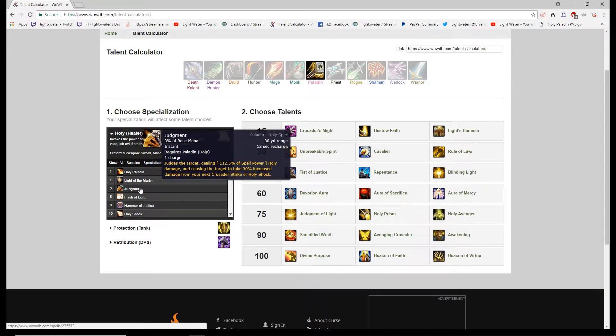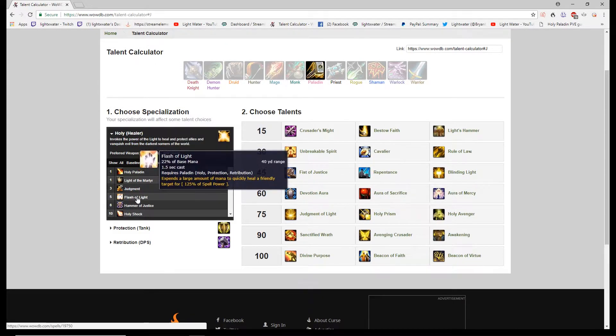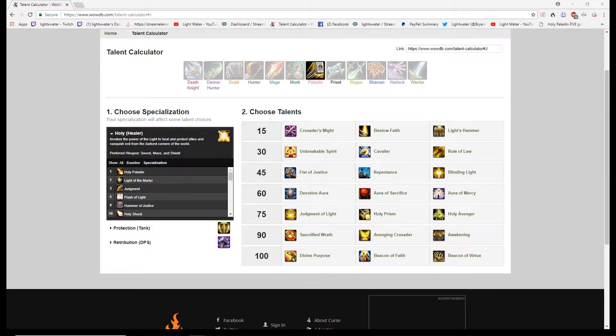They have Judgment — Judgment will heal if we take that talent, but we'll move on for now. One thing you should note before we get started: all these base mana values are wrong because they're going off the base mana of a Ret Paladin. You need to mentally divide by 5 — essentially all of these numbers need to be divided by 5 because the Holy Paladin has a very large mana pool compared to Ret.